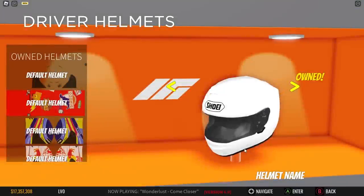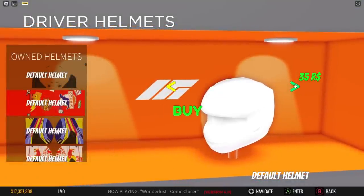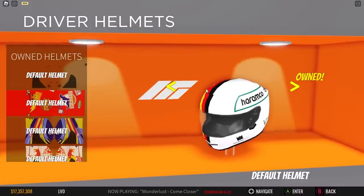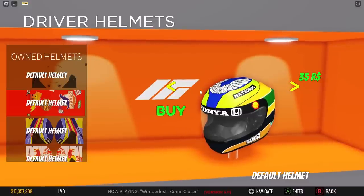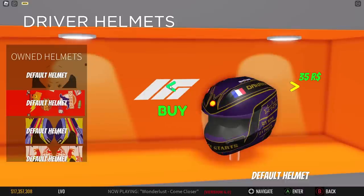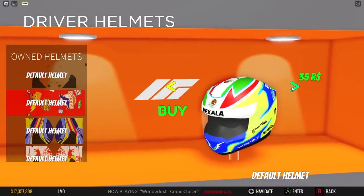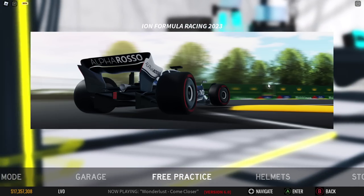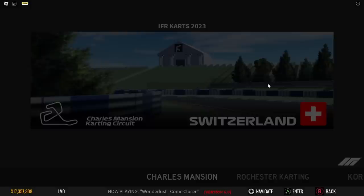They also added helmets, though they didn't really add a lot of special ones. The one I really like and also bought is the Sebastian Vettel Aston Martin helmet — it looks very nice, and if you're a Vettel fan you're going to be getting it. I believe one of these is Ayrton Senna. Some of these were submitted via the IFR Discord, so if you make a helmet and want to submit it to the game, join the IFR Discord and post it there. That's pretty much all the new stuff, except the IFR Karton content.